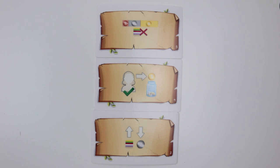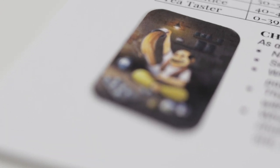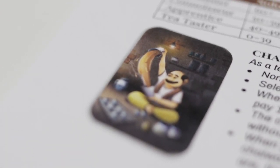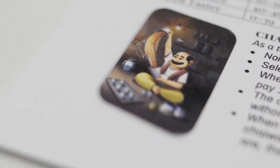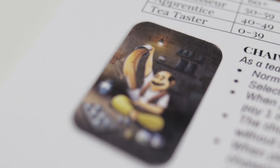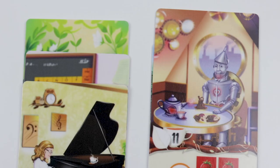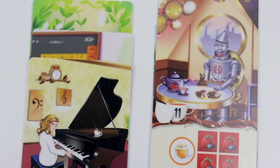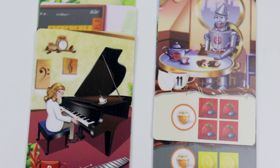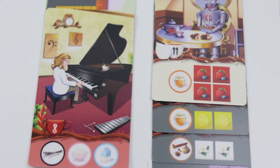For the chaiwala rules, playable solo or co-op, you play against the town's finest chaiwala. Set up as normal for any number of players and pick a tea type for the chaiwala. When fulfilling customer orders, all players still need the required tea token but don't pay one copper. The chaiwala will always fulfill the lowest visible customer card in the pool for solo play, or the highest-value card for two-to-three players. If playing with two to three players, combine all your points against the chaiwala — the more players, the easier it is to win.